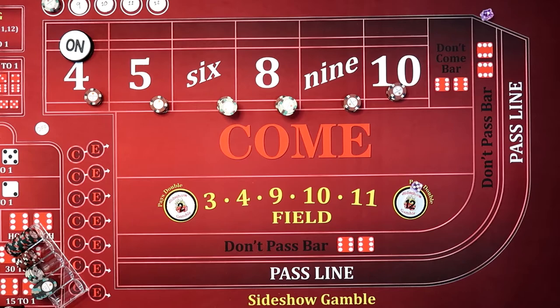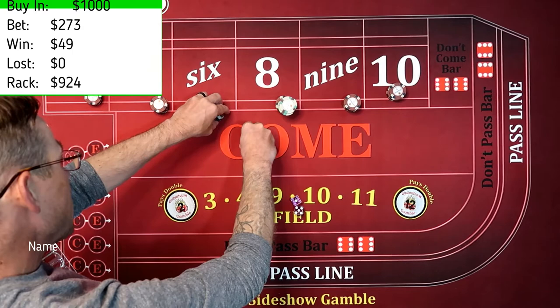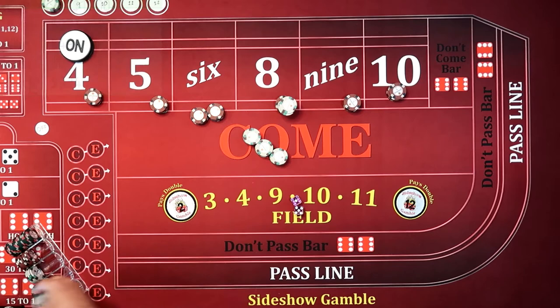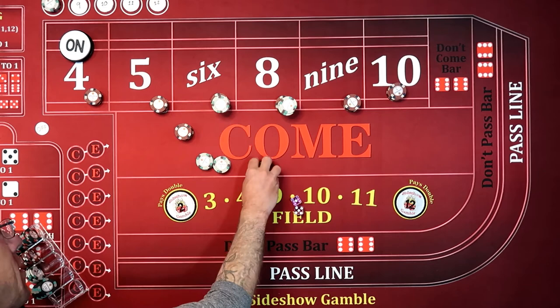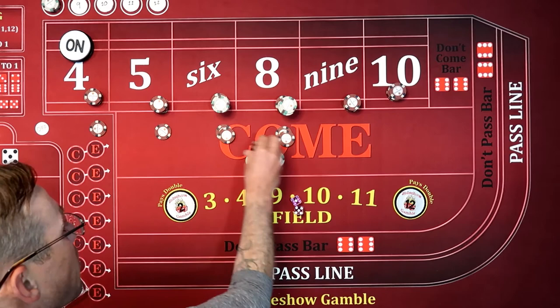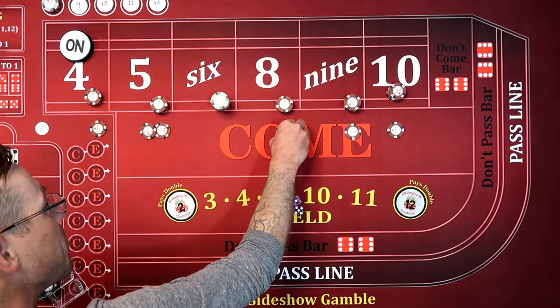You press it all to one unit if you want. Here we go — second hit we need. We've got a 5, 1, 6. It's the bet plus the cap. We'll color these caps up real quick. That's two more 5s right there. So that was our second hit on that shooter. We're going off.